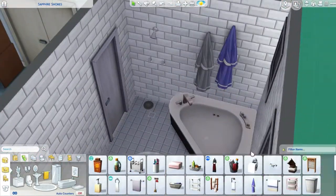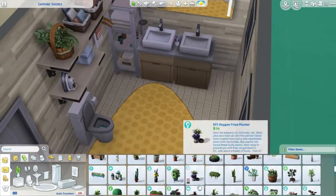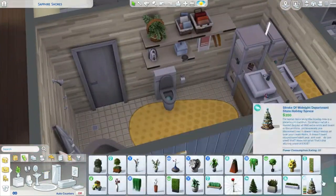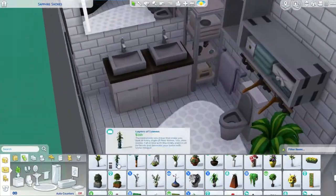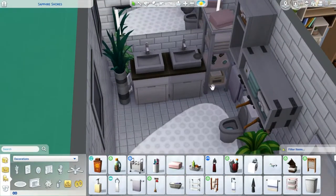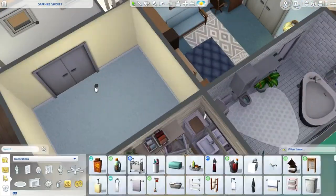The items are the same in each bathroom just so that it feels consistent and makes sense since it's a cabin. On a private boat you wouldn't have different classes of cabins, so it makes sense to have both bathrooms be fancy and cool.